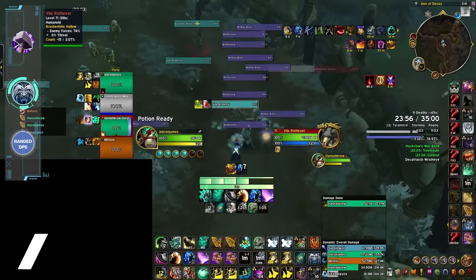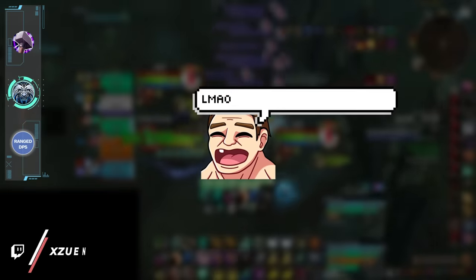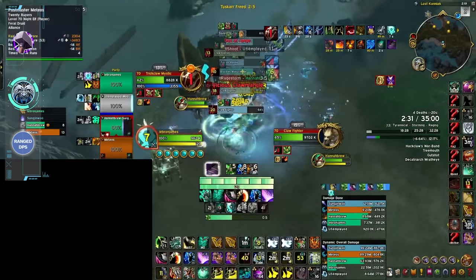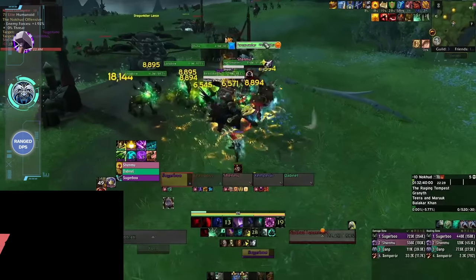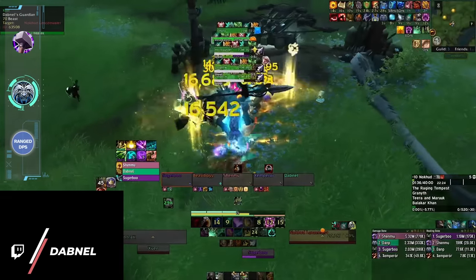You may be expecting Arms Warrior or Unholy DK to get mentioned, and while both those specs are solid melee, this video is about choosing your main. We aren't going to leave you high and dry by recommending specs that need to farm the Farrakh legendary. Instead you should play Windwalker Monk, who are flying under the radar right now but are very good. Windwalker's AoE is mostly uncapped, which is a huge benefit in Season 4.